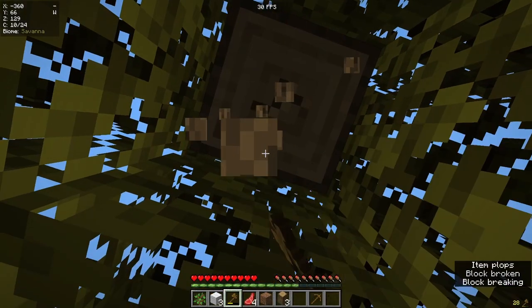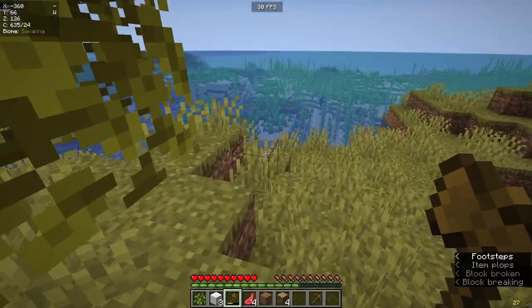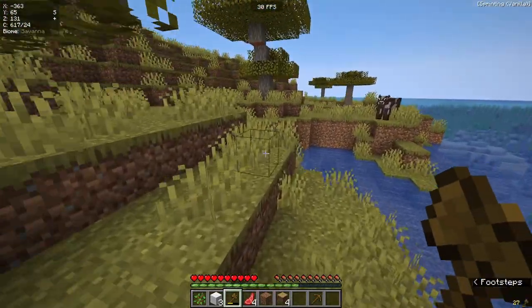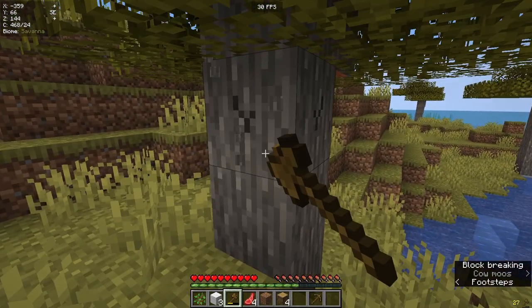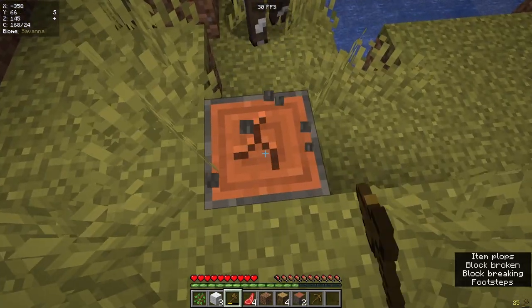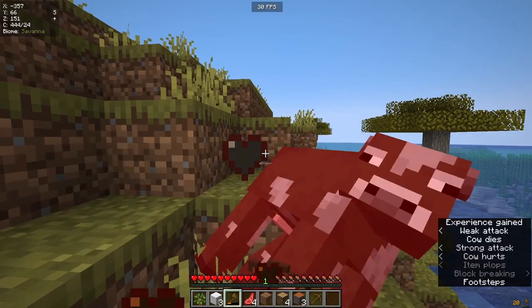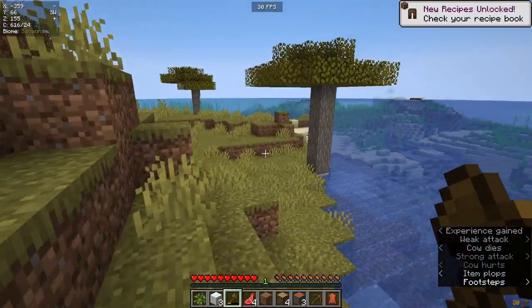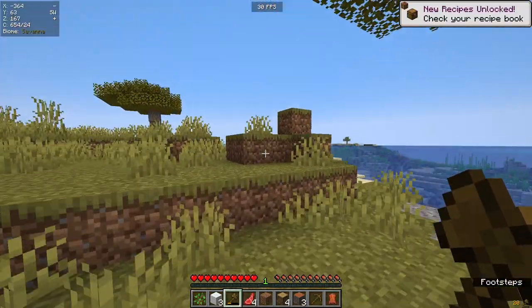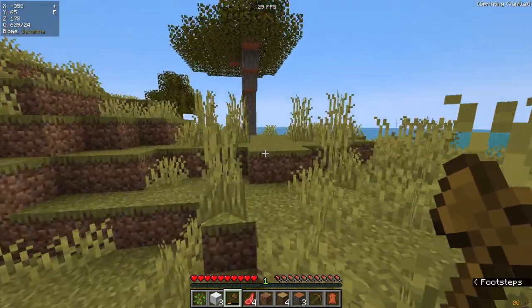One note I'd like to mention is if you're in a biome that's quite isolated — like on an island, in a desert, or somewhere that's quite sparse of trees — do collect your saplings. You can see I've got an oak sapling. You can easily just place those down and replant them. And when you get a little bit more advanced, you can leave to find new land. We've got another island over there which looks a bit better, but for now we'll stick to this island.